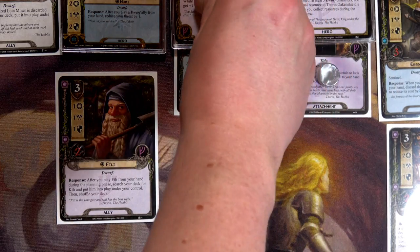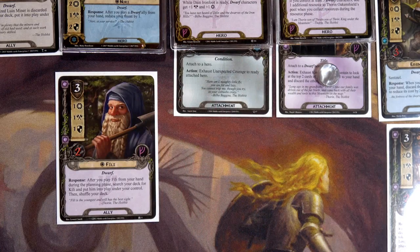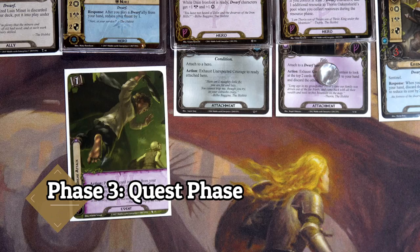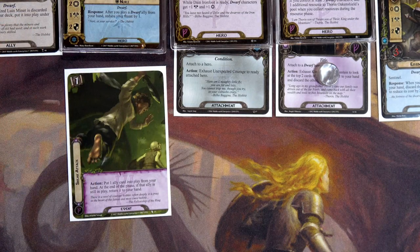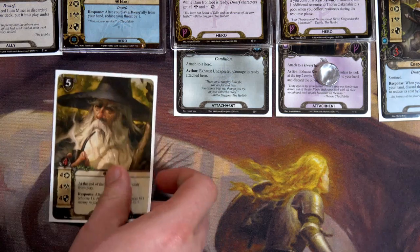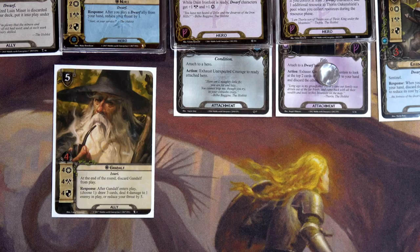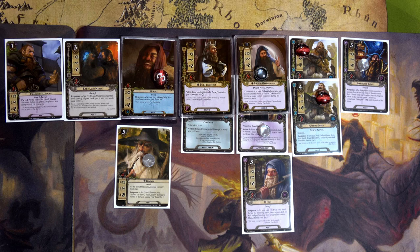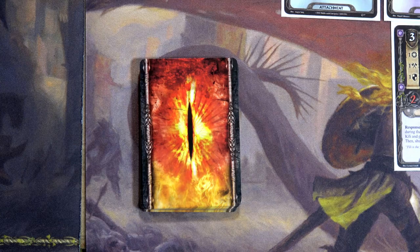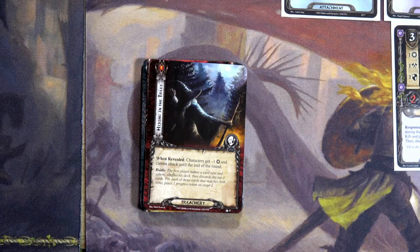Moving to the quest phase, I play Sneak Attack spending one of Thorin's resources to bring Gandalf in — he does four points of damage instantly, killing the remaining Goblin Runner. The board is totally clear — awesome. Gandalf goes back to hand at end of the phase. We quest with everyone available — about seven to eleven willpower. We reveal the top encounter card and get another riddle: 'An eye in a blue face saw an eye in a green face — that eye is like to this eye, said the first eye, but in low place not in high place.'